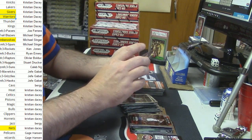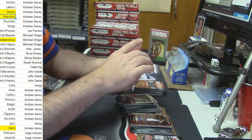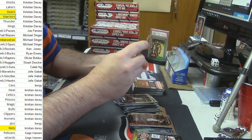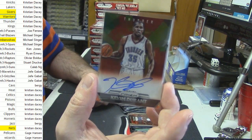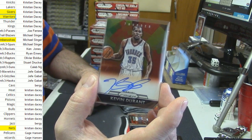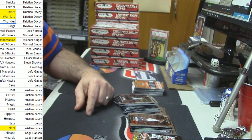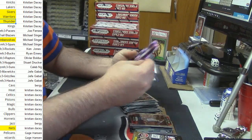Hang on — New Jersey Nets, Jason Kidd, purple to 99. Nets already off the board — nice card. For the Thunder, on-card auto, 12 out of 150 for Kevin Durant. That's a good card. Unfortunately it does remove the Thunder though. A risk you run, but that's a nice vet auto.